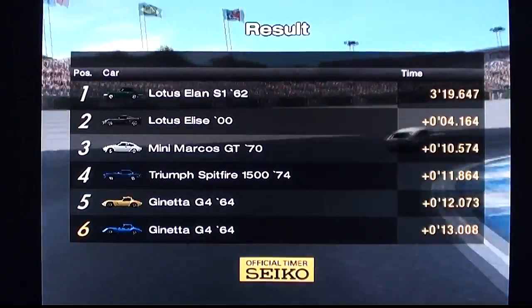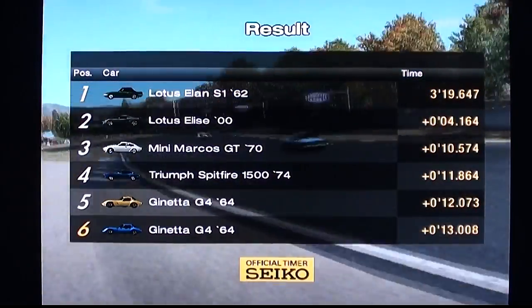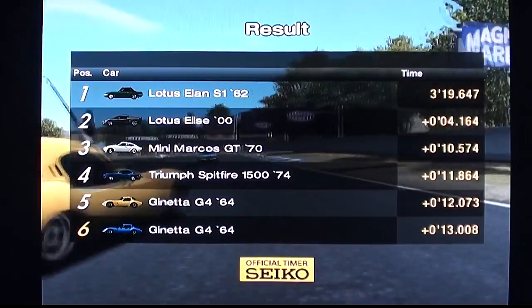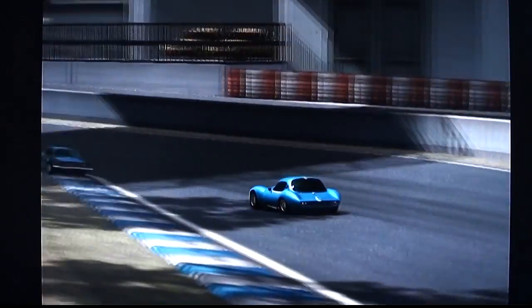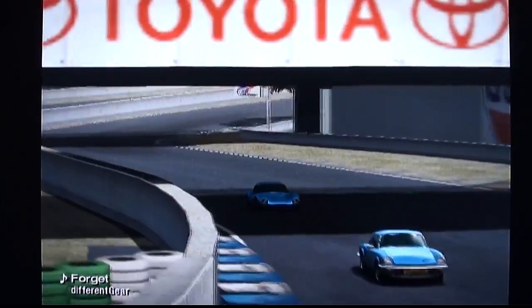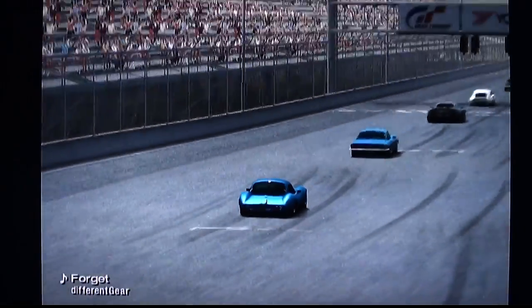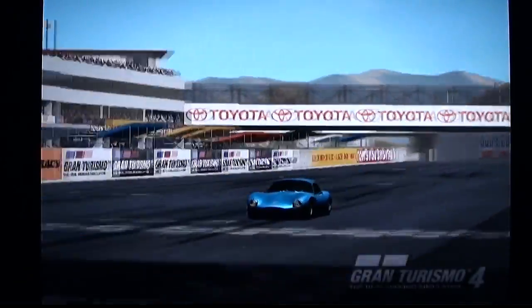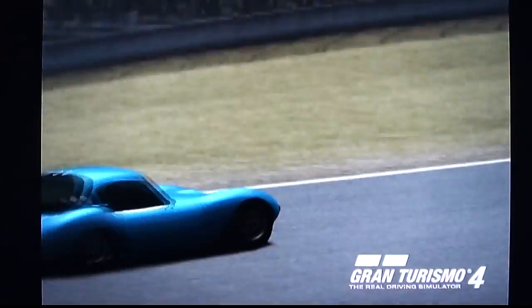Of course this is A-spec. You have B-spec on here as well, which is where the computer drives it for you — apparently the way to accomplish the 24-hour endurance race. There's at least one 24-hour race: you start it off driving yourself, then put it on B-spec where it drives itself, and switch back at the end. I was never keen on that, but you have to do it to complete it.